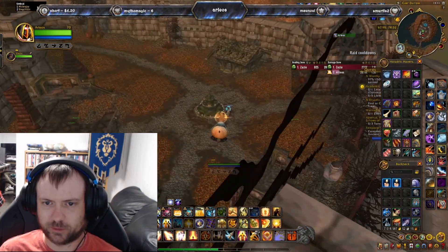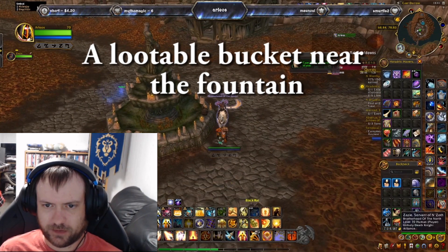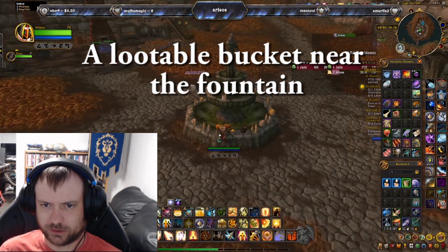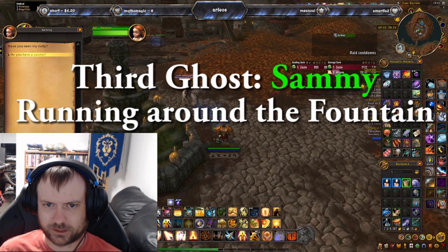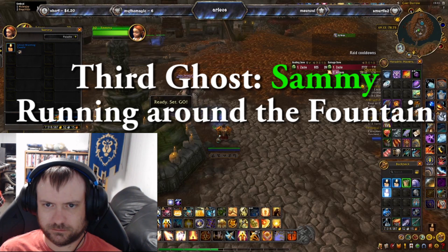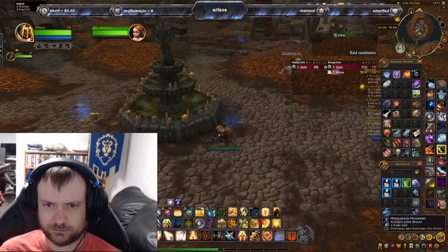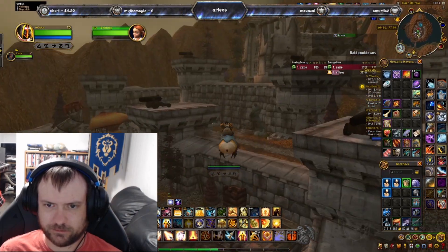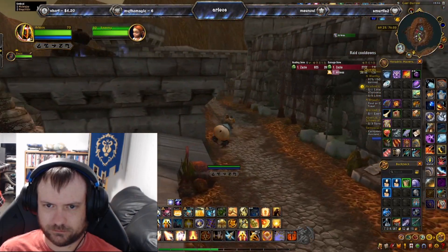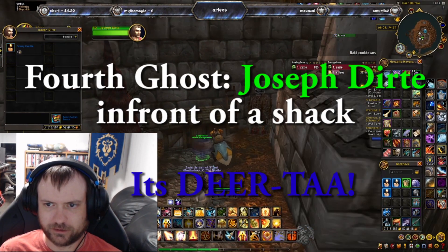Next we're going to the fountain — there's a lootable bucket near it which we need to pick up. The next ghost is a little girl named Sammy who is around the fountain. That's our third candle. The fourth candle is just up on the next side — the ghost's name is Joseph Deerte, in front of his shack.